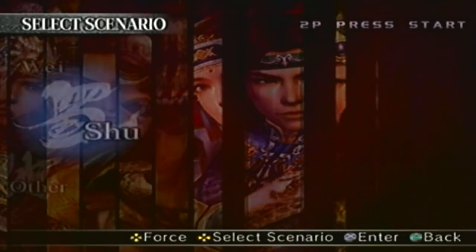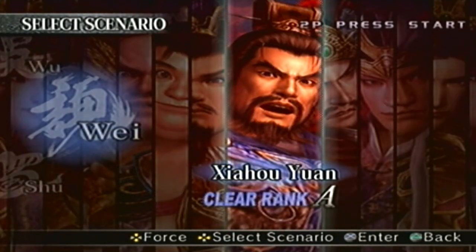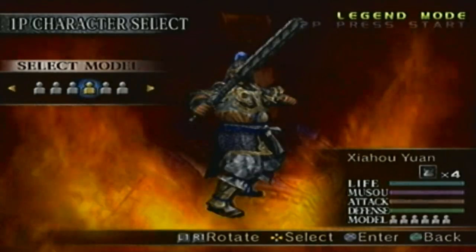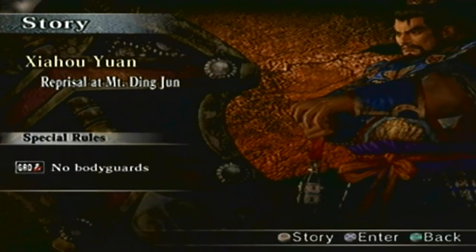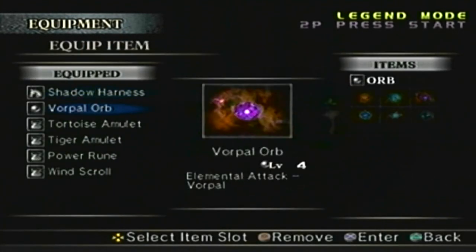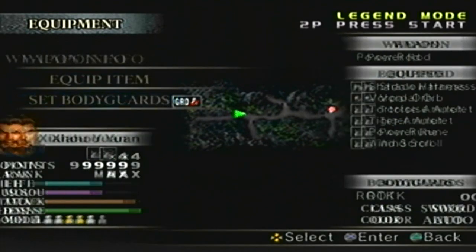Since we are getting Xia Hou Yuan's level 10 weapon in Legend Mode, we have to go to his Legend Stage. I'll show it the 4th mod like always. We already know the narration, so let's skip that. The special rules: no bodyguards — that's fine. The equipment: the weapon, as you know, we have the Power Rod at level 9. The items, I'm going to leave it like this. I can't have any bodyguards, so move on.